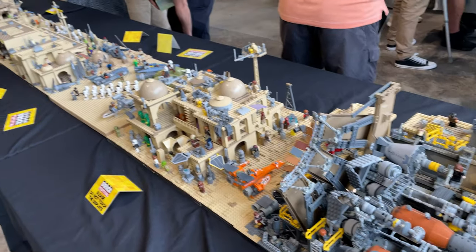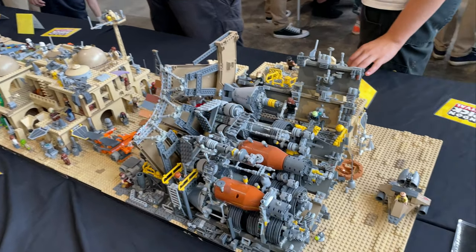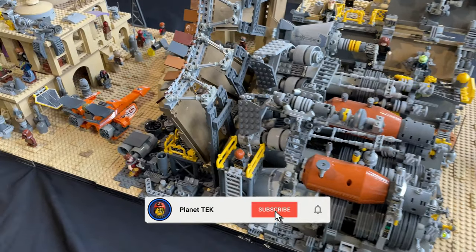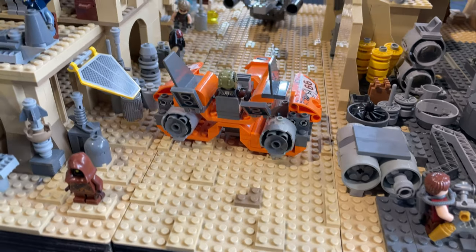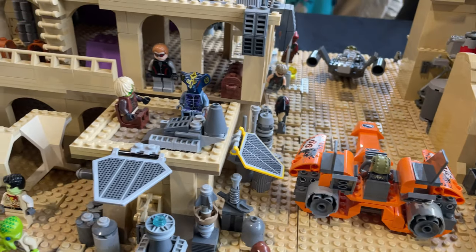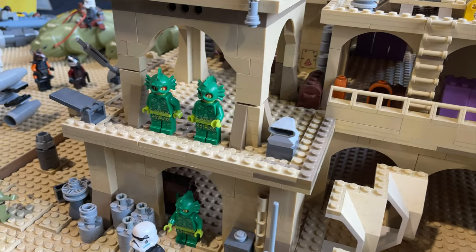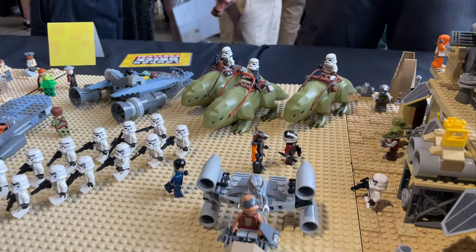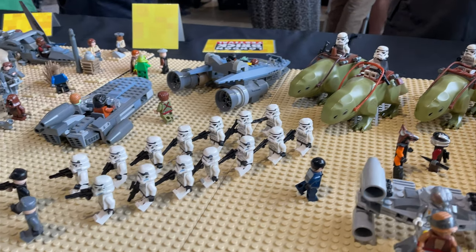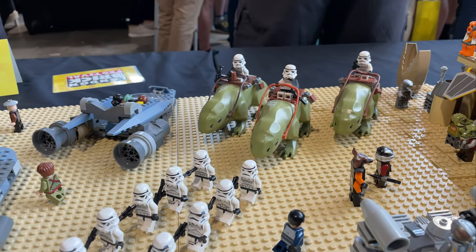We have a Mos Eisley Spaceport MOC and this goes quite some way — this is by Jason Joyner. Take a look at this, we've got some speeders going through there, tons of cool characters, using aliens from different themes and stuff to help populate it. We've got the Empire, the Imperials making their presence known as they come riding in on Dewbacks.